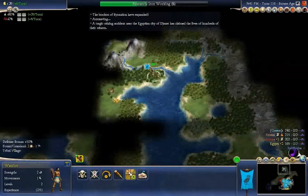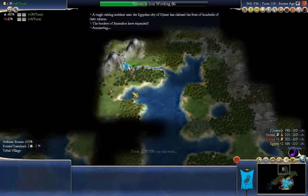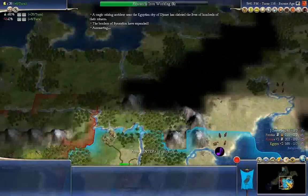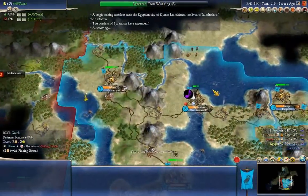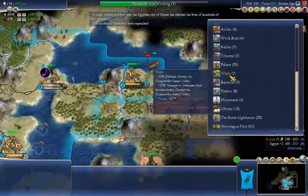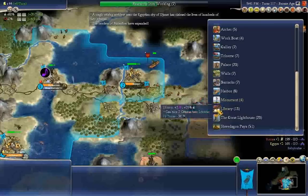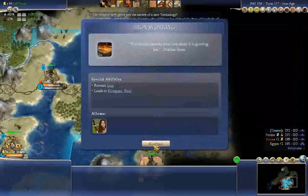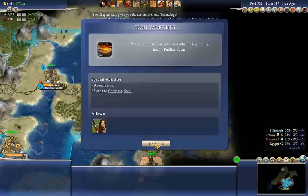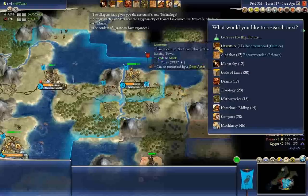Get that quarry hooked up. Let's see what this goody hut has for us. This place needs some culture — build a monument. And the villagers gave us iron working. It got it to us a little bit earlier than we would have gotten it, so I guess I can't complain.